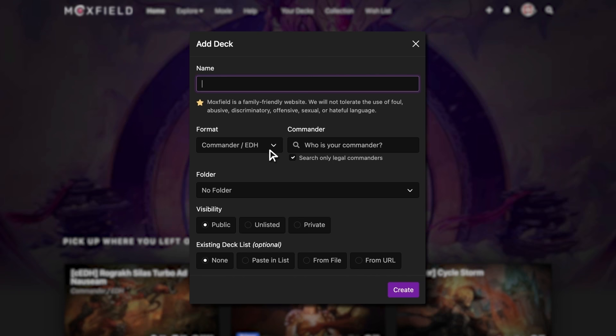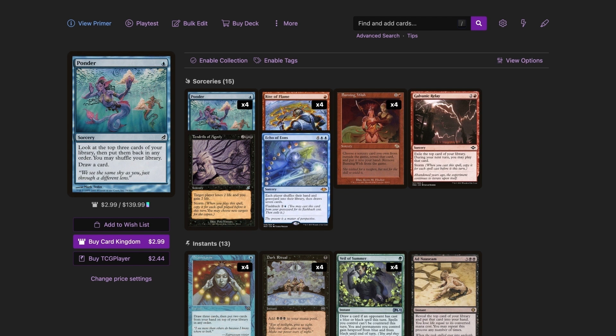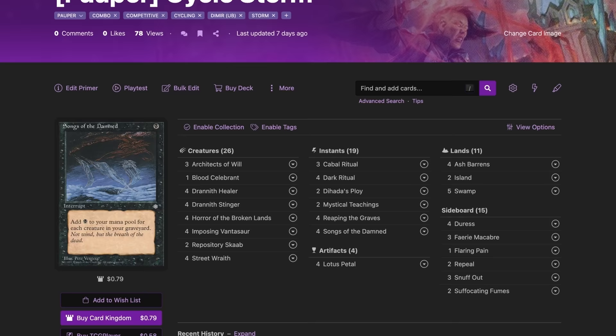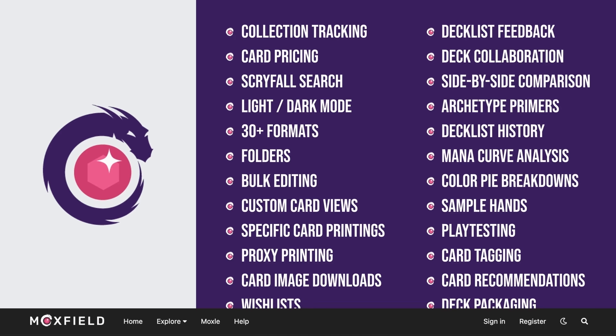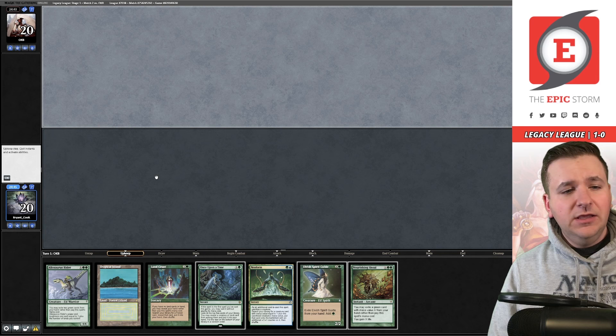Moxfield.com is the easiest way to build a Magic deck online. They support over 30 formats including Legacy and many other eternal formats. You can view decks in text view, individual cards, mana value, and card price, with both light and dark mode. My personal favorite feature is card tags to sort cards by function. Moxfield supports collection tracking, Scryfall search, deckless feedback, and much more. Follow me on Moxfield to stay updated on all my decks.